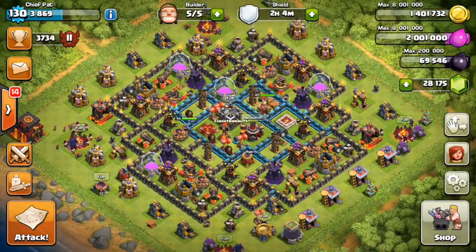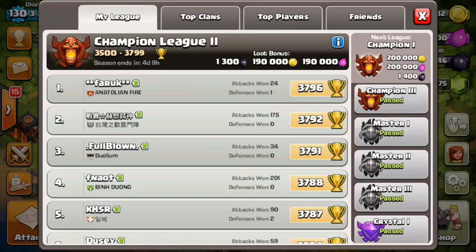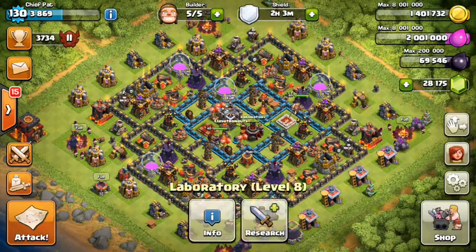First of all, let's take a look at the leagues. We did get new leagues like I talked about in the sneak peeks — we got the Titan League and the Legend League. The Champion League also got Champion 1, 2, and 3. You can see I'm in Champion 2 right now. They took the face out of the center and just put a 2 there instead — I think it actually looks pretty neat.